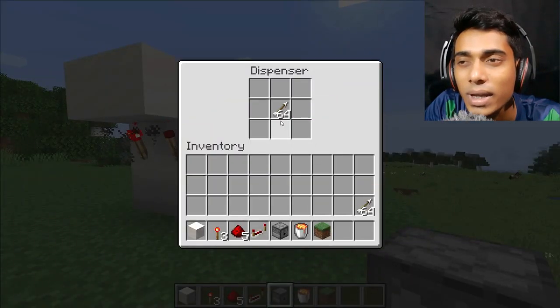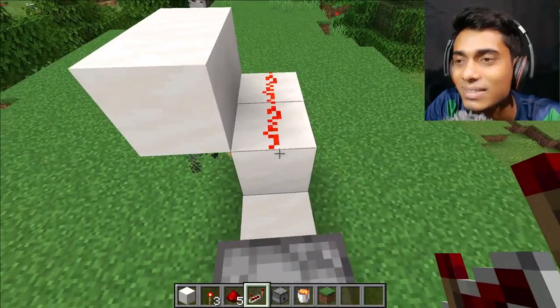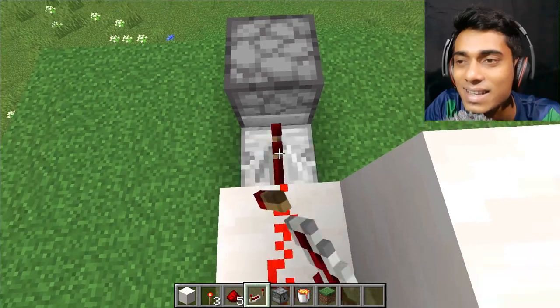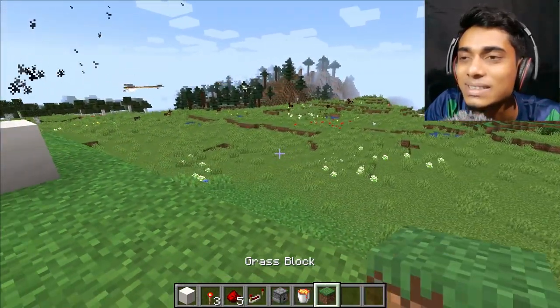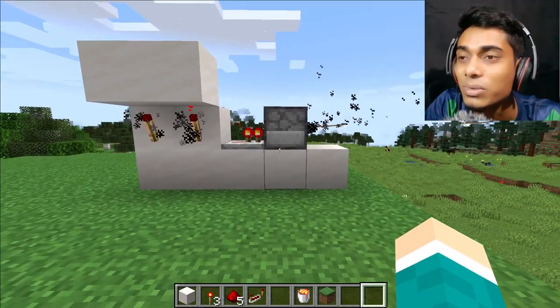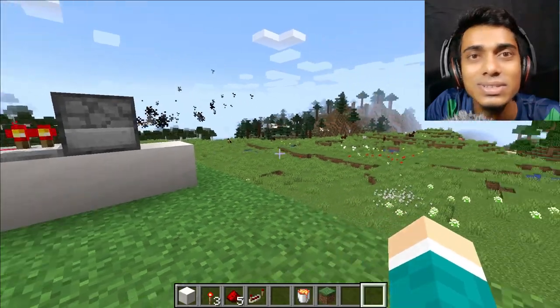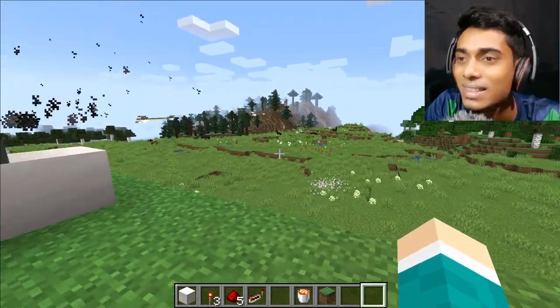Place a dispenser and put arrows in it. Connect that with the redstone detector and watch the rapid fire - wow, this is awesome! One by one - wow, this is really cool!